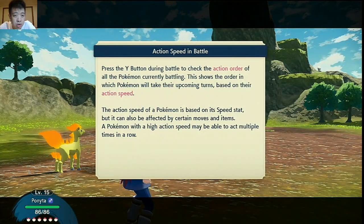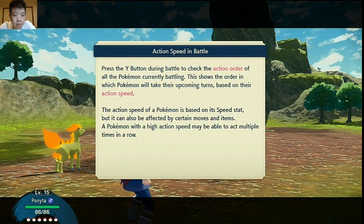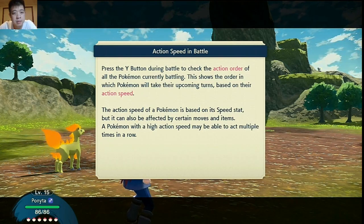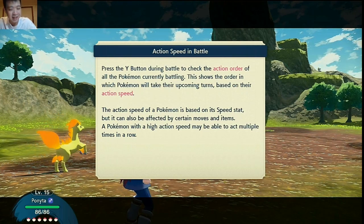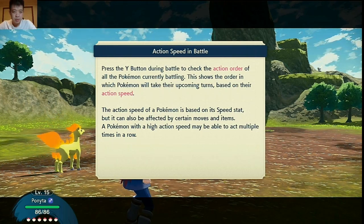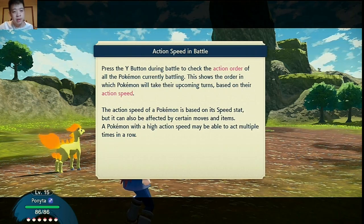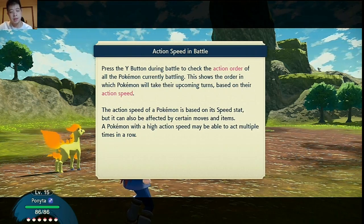Press the Y button during battle to check the action order of all the Pokémon. This shows the order in which Pokémon will take the upcoming turn based on action speed. I've noticed it. The action speed of a Pokémon is based on its speed stat, but it can also be affected by certain moves and items. A Pokémon with a high action speed may be able to act multiple times.